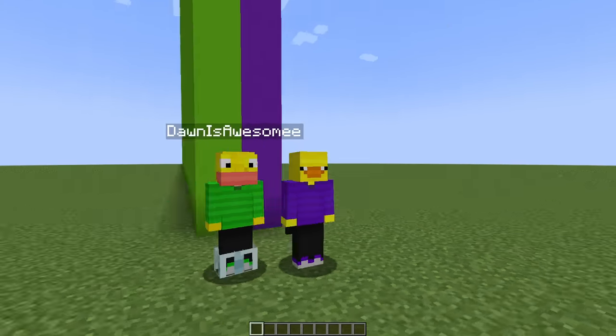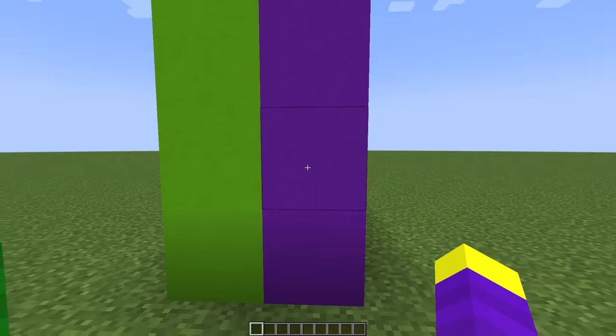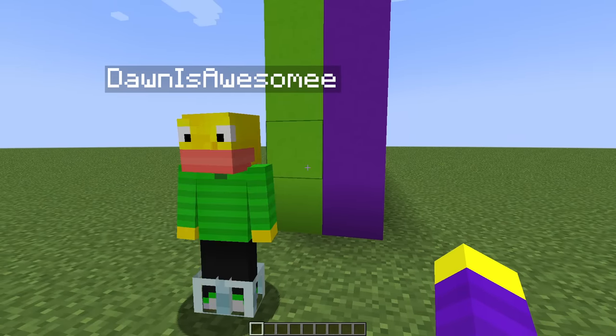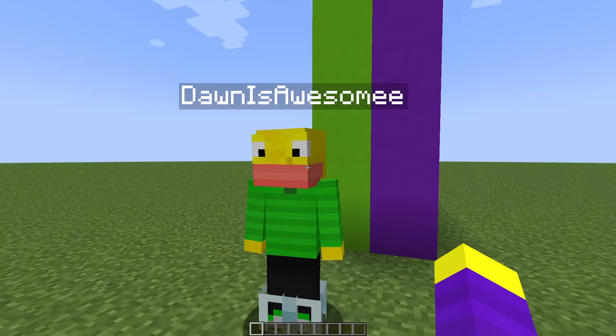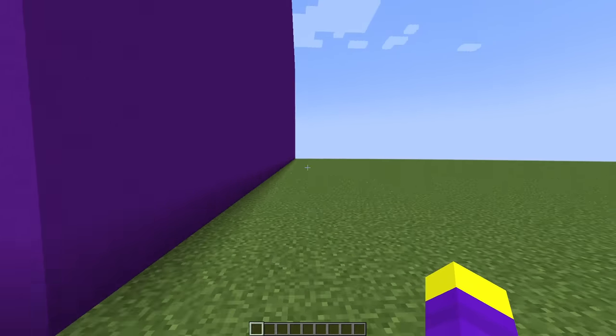Which side do you want to pick, the incredible purple side or the poopy green side? Of course I'm going to pick the green side, I love green! And I'm going to get the purple side because purple is a way better color. Alright Dawn, you're definitely going to lose.